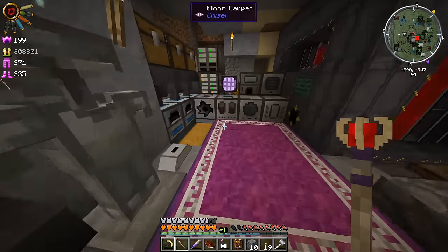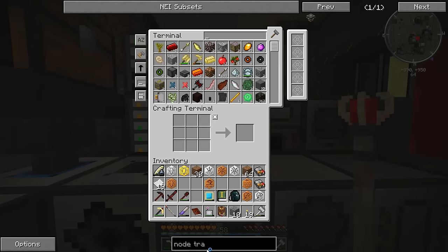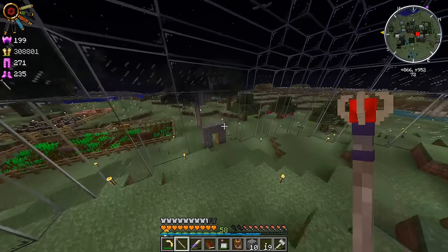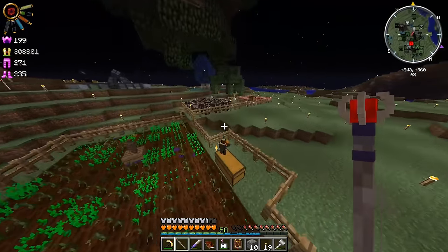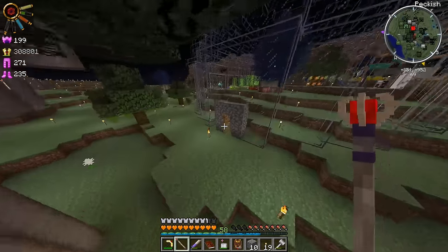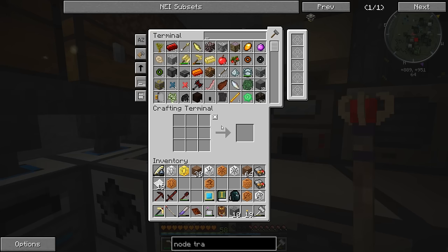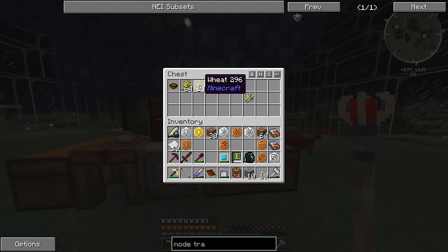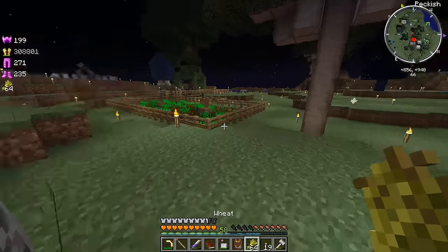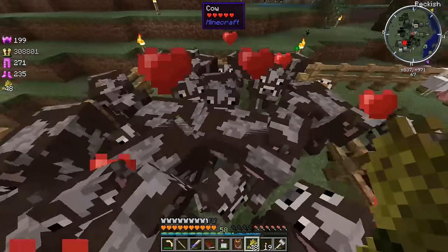We need leather and we don't have any. I think we have a lot of cows over here, so I should be able to breed them, kill the parents, and they'll drop some leather. It's not like ARK: Survival Evolved where you kill something with an axe and it drops extra hide — killing with an axe doesn't seem to drop more leather here. We don't have any wheat in there... I think we might have wheat in this chest. Yes, we do. Let's mate all the cows.